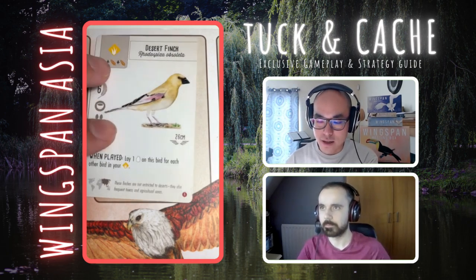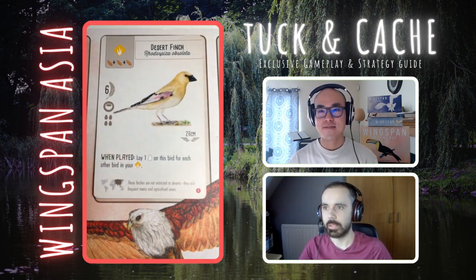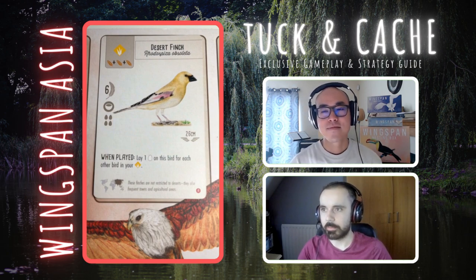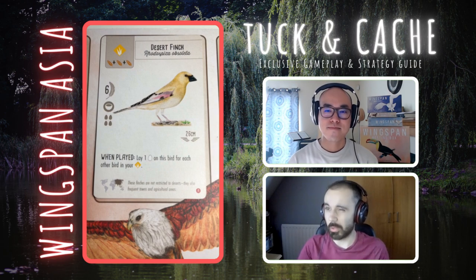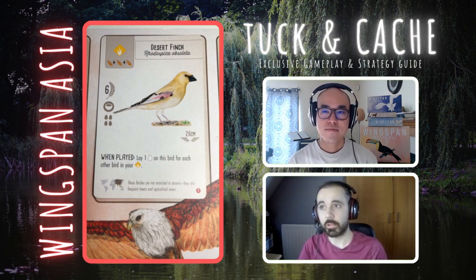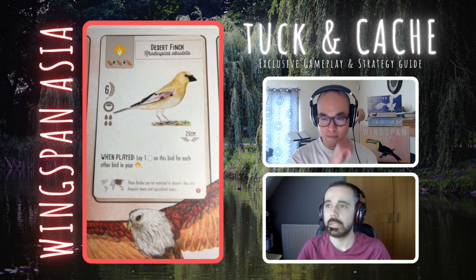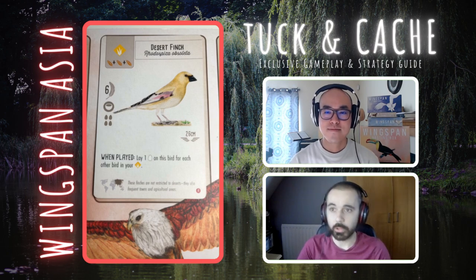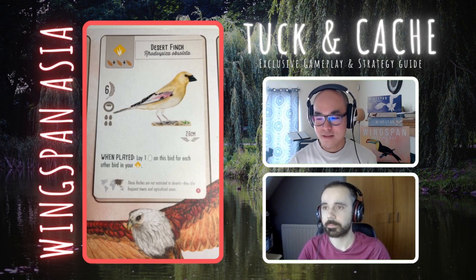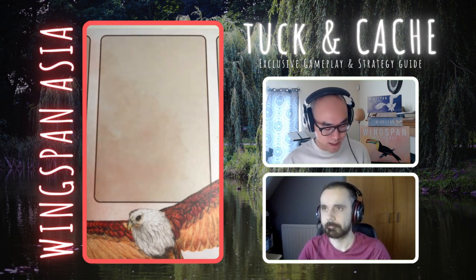Next, another when-play power — the Desert Finch. When played, lay one egg on this bird for each other bird in your grassland. Probably a nice point bomb late on — if this is your last grassland bird you get four eggs, so ten points for three food. Three of the same food can be tricky, but ten points is ten points. If you can make it fit with a bonus card or end-of-round goal, it's a great late game play. Definitely at least a hold.